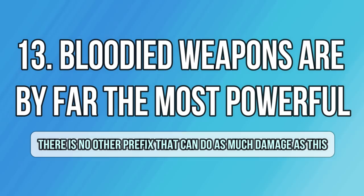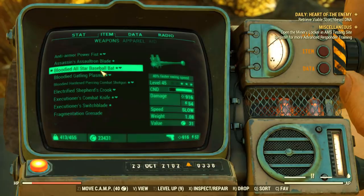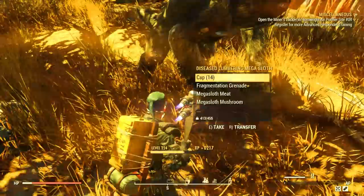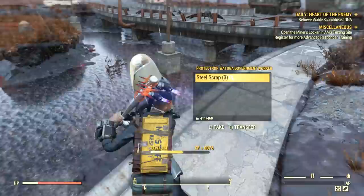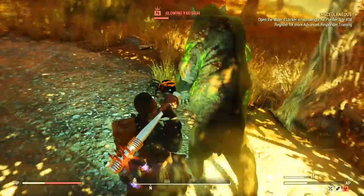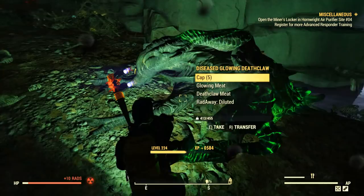Another question I get often is what kind of weapons are the best in the game right now? I can say with certainty it's bloodied weapons, because there's no other prefix that can give you about 1,000 damage per blow. In melee weapons that's very evident — you can easily get 1k damage when running a very low HP build and stacking defenses with Unyielding armor, which makes you very strong. You just need to understand how to play with low HP. Overall you can one-hit almost everything — only deathclaws and Jaguars are a bit difficult, taking 2 to 3 hits. Sheepsquatches are a pain and require the power armor.